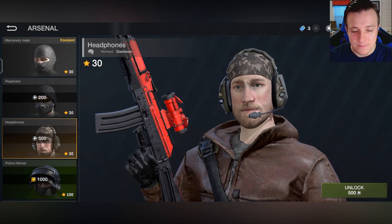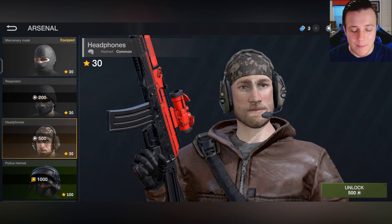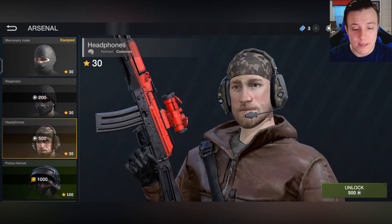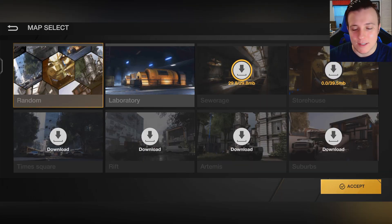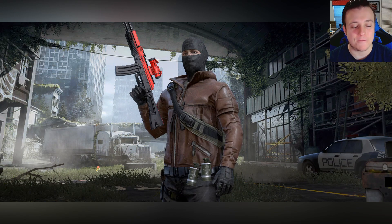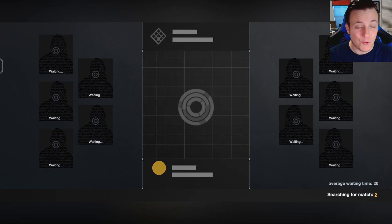The characters don't look bad actually. A lot of these games the characters look really, really bad, but he looks pretty realistic. I need to download the other maps — I'm stupid. I actually want to jump into Suburbs so the game can download the other ones while we're waiting. Suburbs is a really, really good looking map in this game, and I'll show you guys when we jump into it.